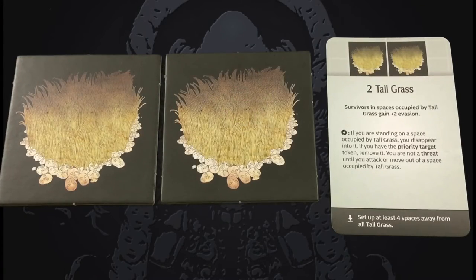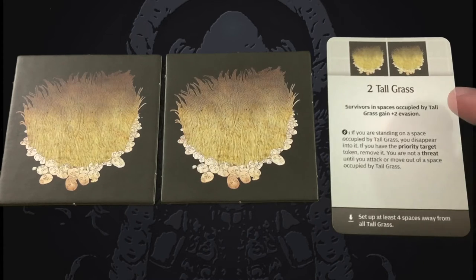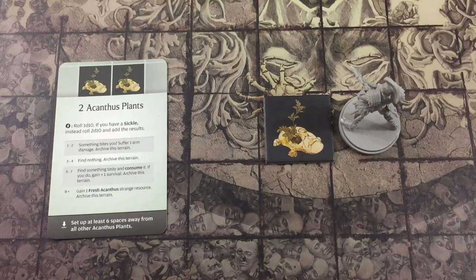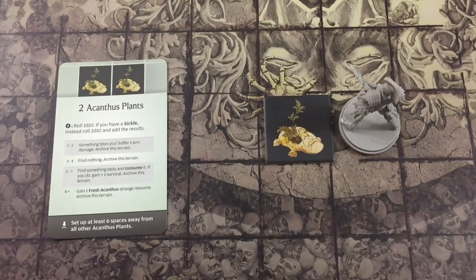Terrain cards correspond with their matching tiles and contain rules for both placing and interacting with that terrain. On a terrain card, players will find an image of the terrain tile, the name of the terrain, and the number of tiles this card generates for setup — if there is no number, only one tile is set up. The card also lists any special rules for the terrain and terrain setup rules. Terrain setup rules are used only if no specific setup rules are listed in the terrain and deployment section of that showdown event. Terrain cards with an activation symbol indicate that the corresponding terrain can be activated. To activate the terrain, a survivor must be on a space containing the terrain or adjacent to it, and may then spend an activation to follow the rules listed.